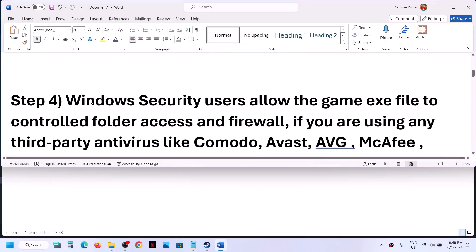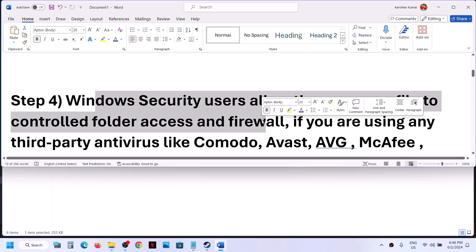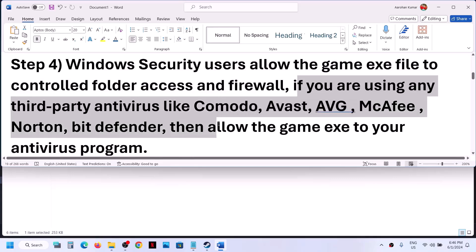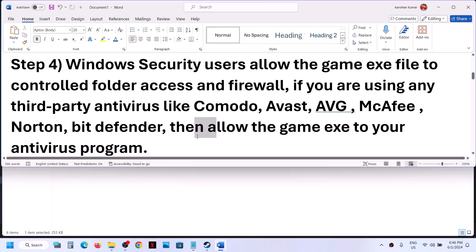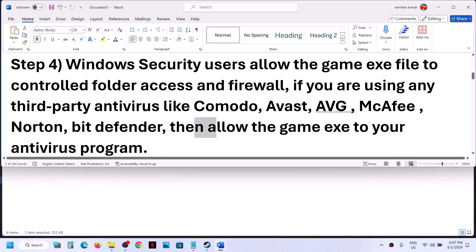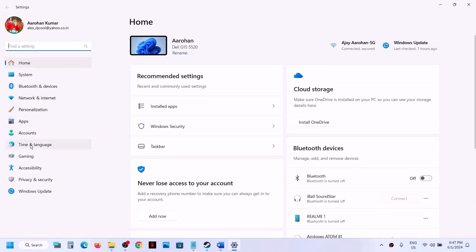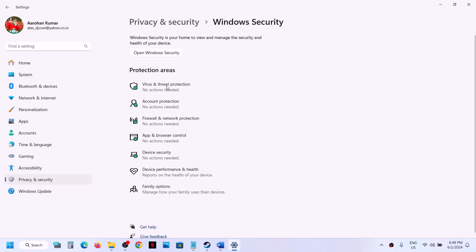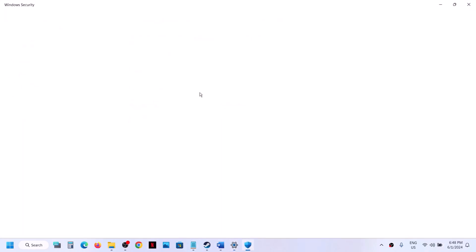The next step is to allow the game exe file through Windows Security or your antivirus. If you're using a third-party antivirus like Comodo, Avast, AVG, McAfee, or Bitdefender, add the game exe to your antivirus exclusions. For Windows Security, open Windows Settings, go to Privacy and Security (Windows 10) or Update and Security (Windows 11), then click on Windows Security.